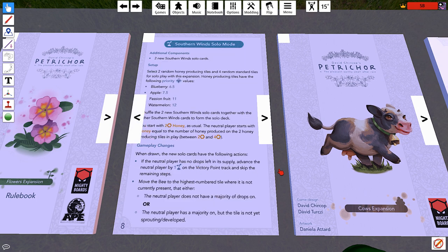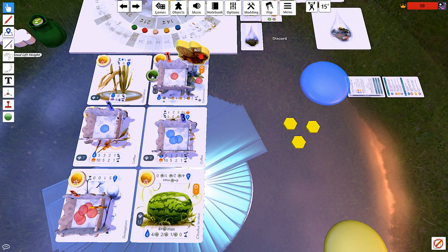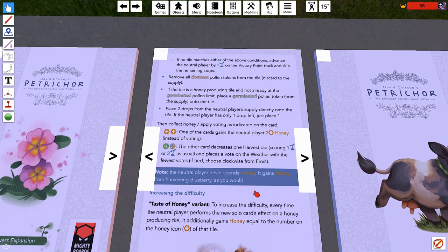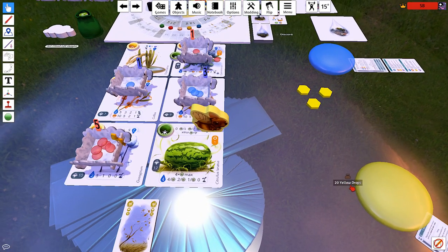When drawn, the new solo cards have the following actions. If the neutral player has no drops left, advance them by points. Now move the bee to the highest numbered tile where it is not currently present that either the neutral player does not have a drop majority on, or where the neutral player has a majority but the tile is not yet sprouting. Once there: remove all dormant pollen. If the tile is a honey-producing tile and not already at the germinated pollen limit, place a germinated pollen token. Then place two drops from the neutral player's supply directly onto the tile. That's a pretty powerful card.